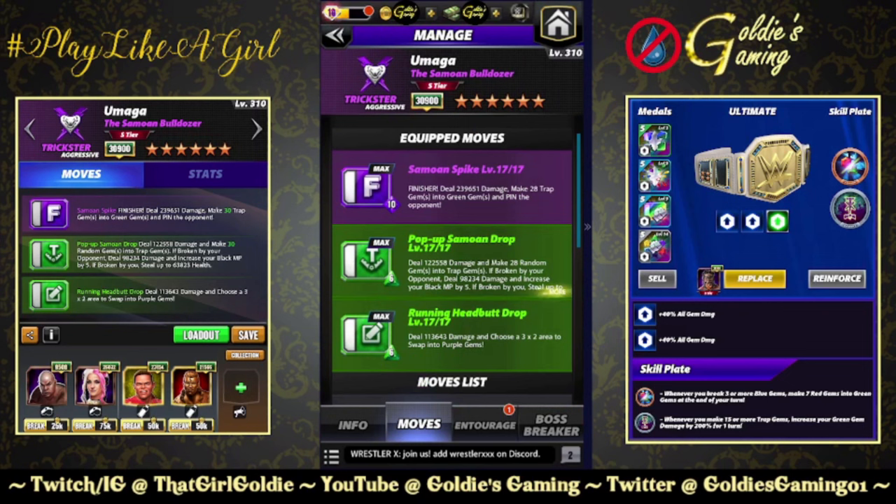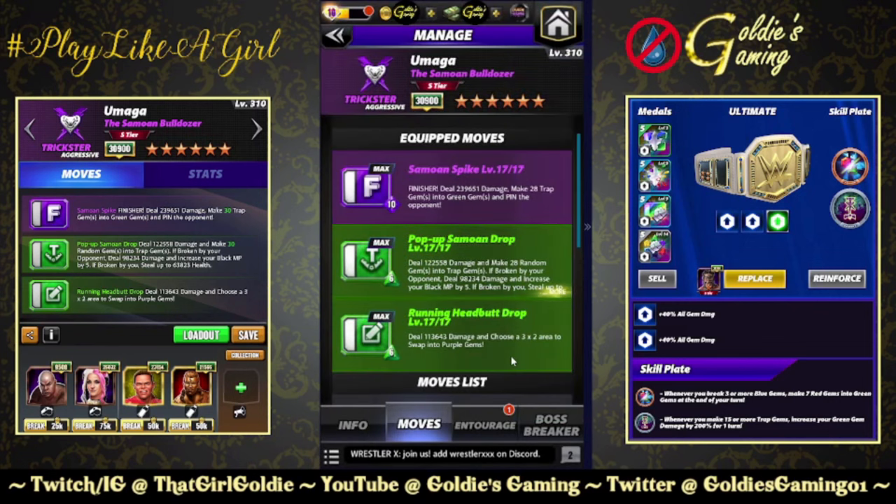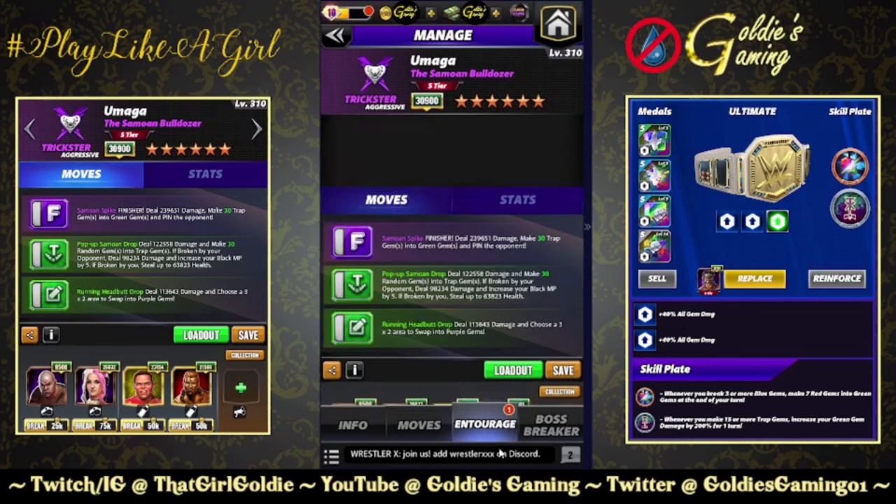We're going to do the finisher double green build. The Samoan Spike finisher makes trap gems into green gems. The pop-up Samoan Drop turns 28 random gems into traps — if broken by you, steal health. Then the Running Headbutt Drop lets you choose a three by two area to swap into purple gems.